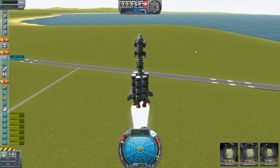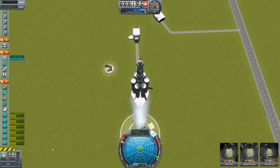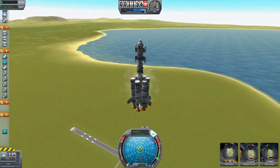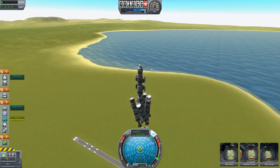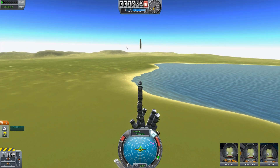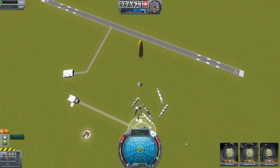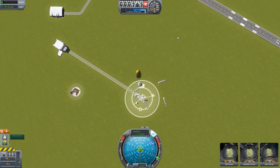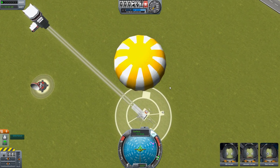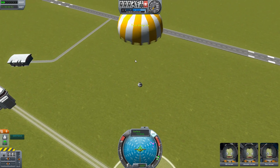Oh, wait a minute. I'll just wait for it to get a bit higher. There. And cut. Okay, we're going down so parachutes. I suddenly remembered something — there was a bit of staging that I forgot right at the top, and I didn't put struts on it, because I should have done that last time. And... kaboom. Everything explodes.